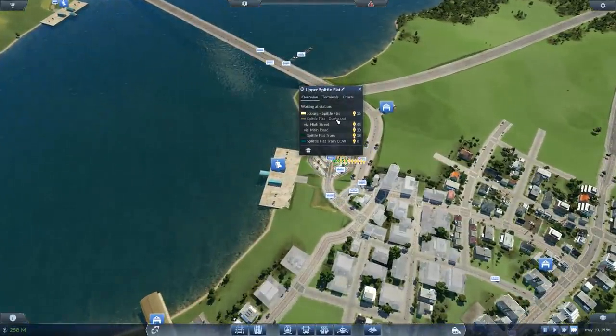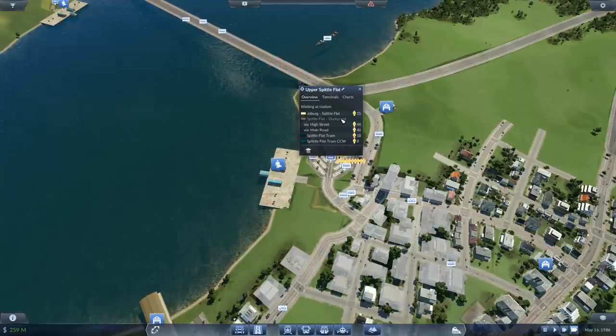Spittle Flat to Duck Pond — still a popular route, one of those earliest bus routes that I set up. 44, 46, 41 people — keeps fluctuating. How often do these arrive?